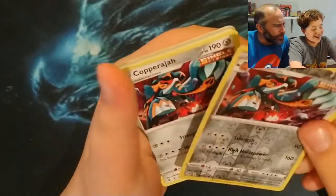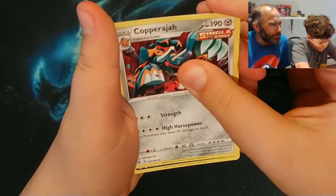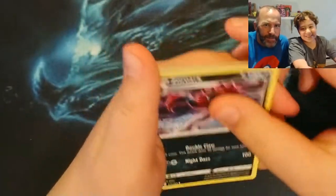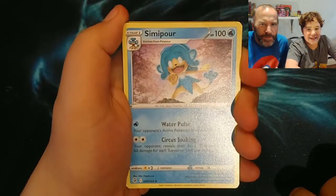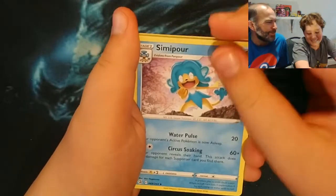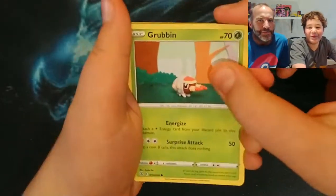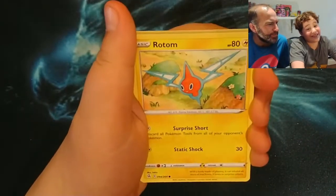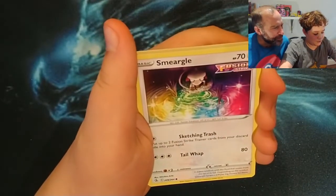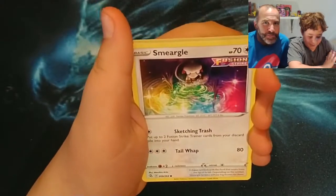Wait — Copperajah, oh the reverse hollow! Sorry, the reverse hollow Copperajah. What's the next one? Zorark — oh, we don't have the Zorark, that's a nice one. Sinistea, nice — I thought you said Singapore and I was like, what? No, Sinistea. Grubbin — that's a new one. Rotom — everybody has it. Smeargle Fusion Strike — why is it like rainbow? I think it's really pretty, that's a really pretty card.